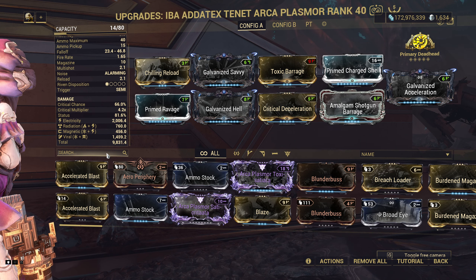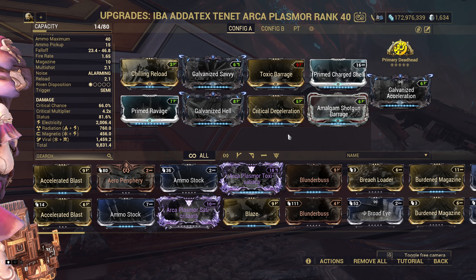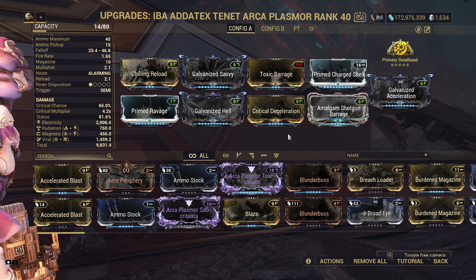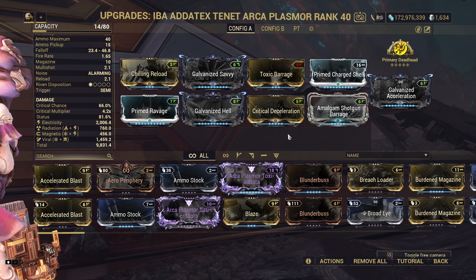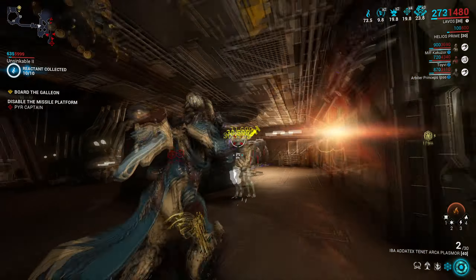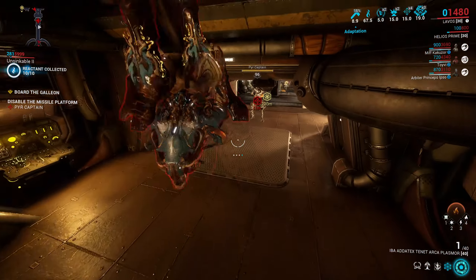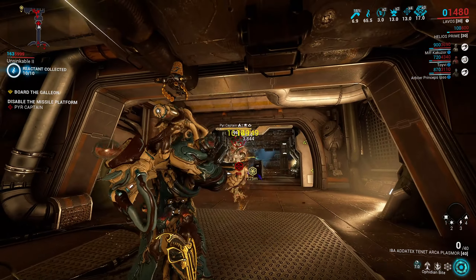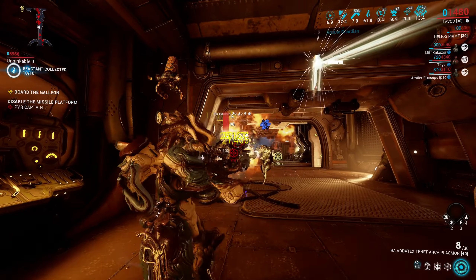Viral is handled with Chilling Reload, which makes it more comfortable and keeps viral damage lower than electricity, which is probably a better option. With added fire rate, using Critical Deceleration still keeps the fire rate okay — the difference is huge compared to a regular critical chance mod, so it's worth trying if it's fast enough for you. The rest is critical damage and multi-shot, and since the weapon's ammo economy is pretty great, using a projectile flight speed mod in the exilus slot is highly recommended. The Primary Deadhead bonus of 30% extra headshot damage applies to Arca's 1x headshot multiplier, so it's not lost, just not as huge as with some other weapons.